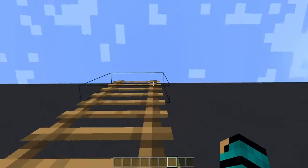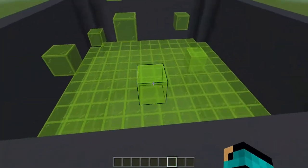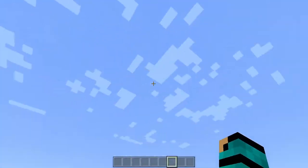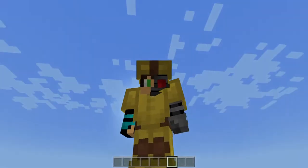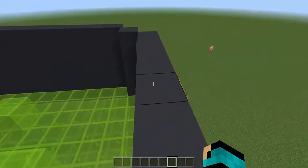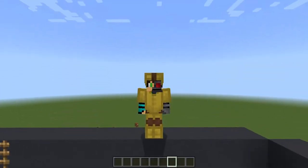We can climb up to the top and nothing will happen to us because we're wearing the hazmat suit — and because we're in creative mode and we're just staying inside the glass, so of course nothing will actually happen to us, but we need to use our imagination. This is Minecraft!